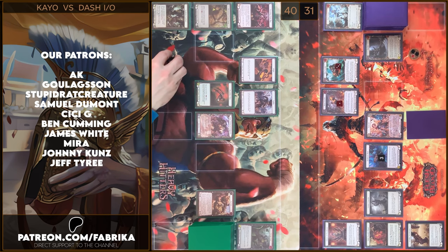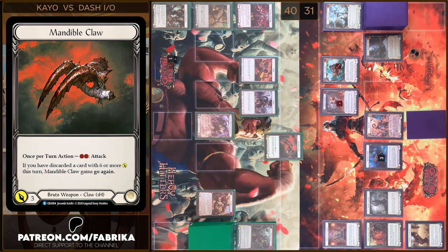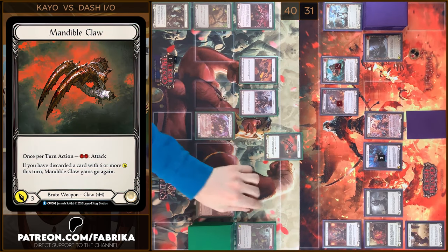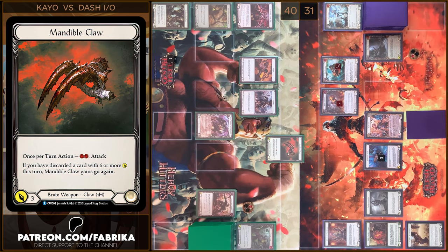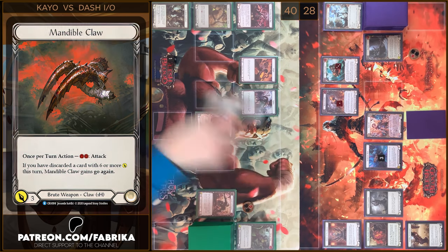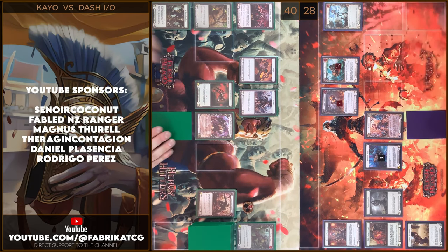Next I'm gonna use my Action Point — I have one — and I will play Mandible Claw. I have one floating — three damage, go again. No block, no reactions, take three. That's all. In the end I'm gonna arsenal this card and pass to you.